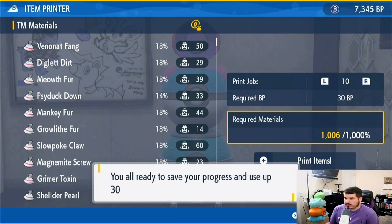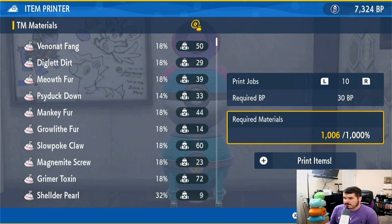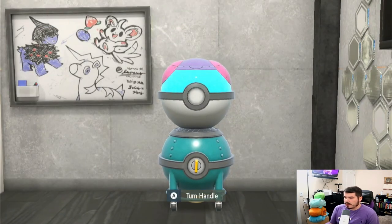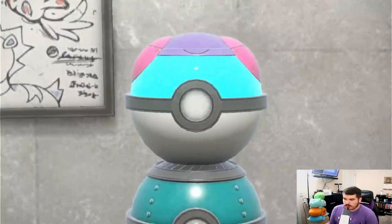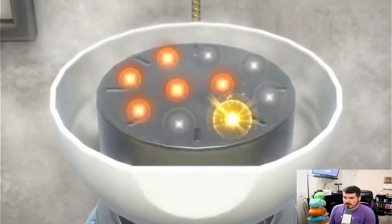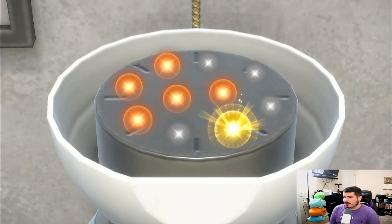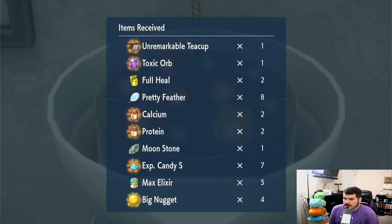We're going to keep spamming the auto buy until we get to one of the lottos. I can't remember — I could be wrong — we got one but we got a lot of orange. I think the orange is very helpful. It's all going to be in the rare candy item area, the battle items.